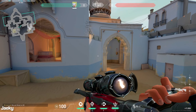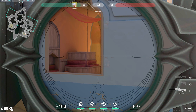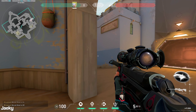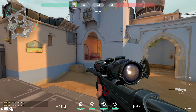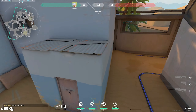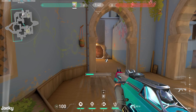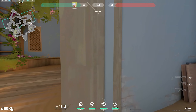A couple more angles I like with an AWP: if you have somebody playing Garden for you, you can play this angle on top of site — not a lot of people expect this, though you'll need somebody in Garden holding Long so they can't just walk up and kill you. With Jet you can also get on top of the hut and play that angle — it's pretty unexpected a lot of the time. You can get your kill and then drop or dash out, since with Jet's dash you can play these off angles and escape.